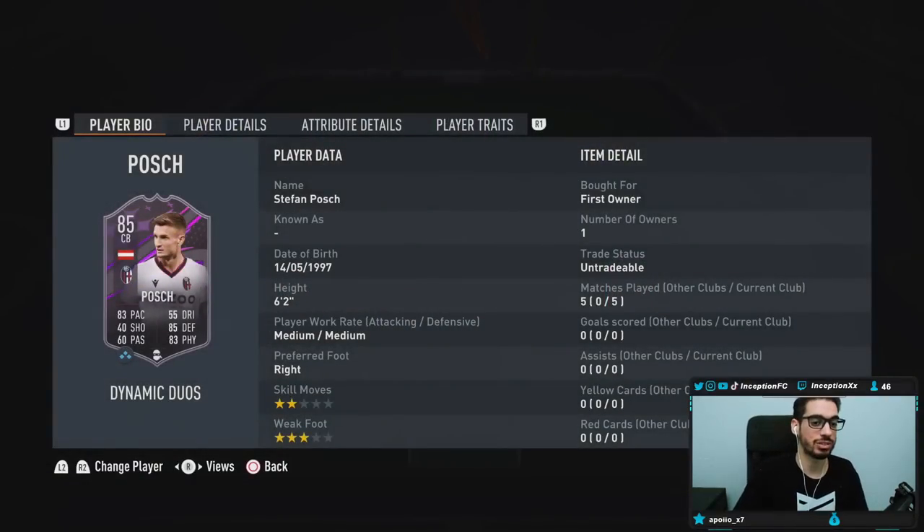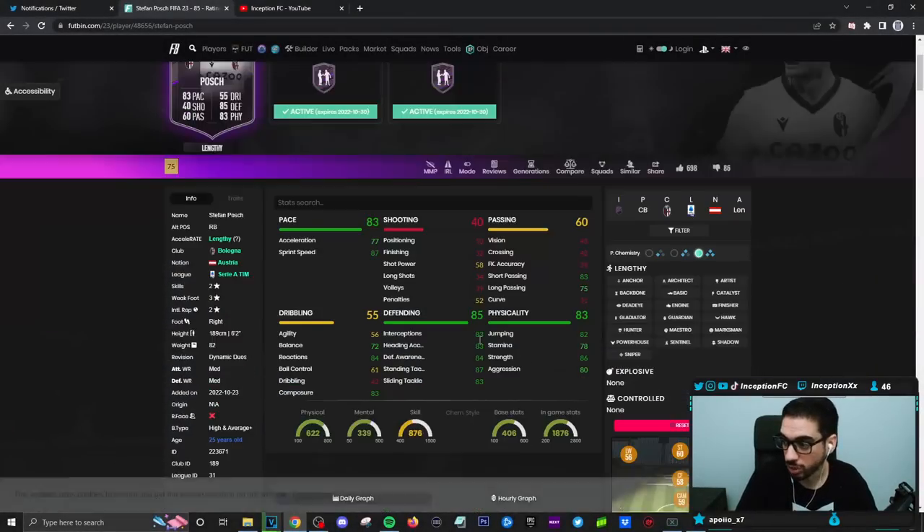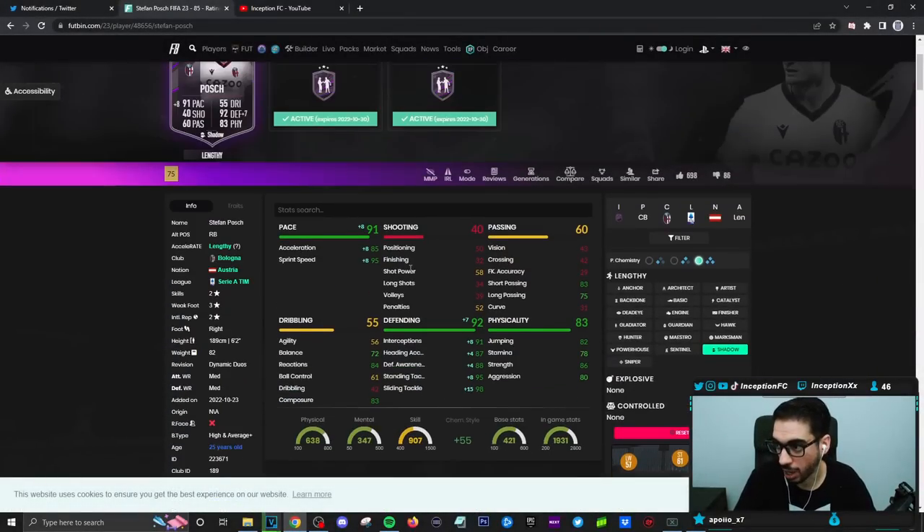In game, he's six foot two, medium-medium work rates, right footed, two star skills with a three star weak foot. With this card in game, you can give him a shadow chemistry style, boosting his pace to be in a fantastic area, his defense in a fantastic area, while working with a high and average plus body type with some decent physical capabilities.